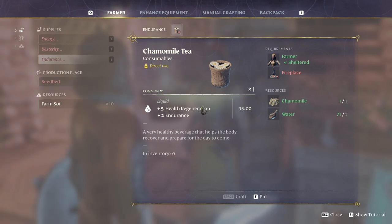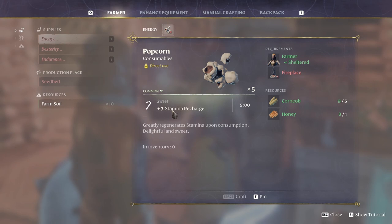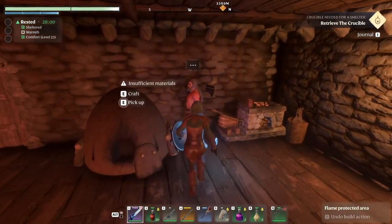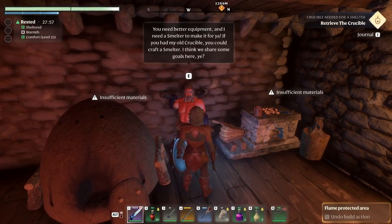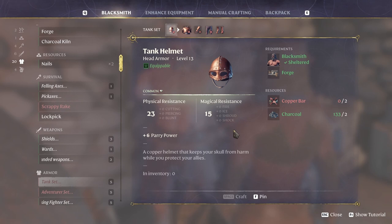This one looks just amazing — health regen and endurance. Stamina recharge? Yes please. This guy in here is even more amazing. If you look in here, we can already in theory make all this if we would have had the copper bars. We already found the copper, we know where it is, but unable to do it right now because we don't have that smelter.